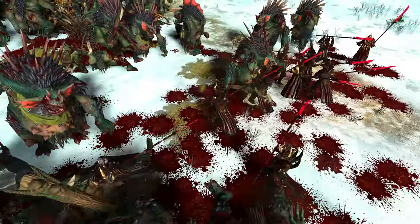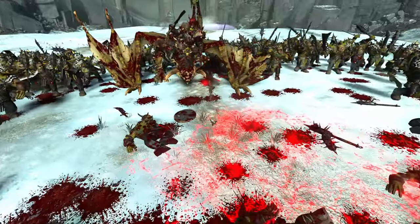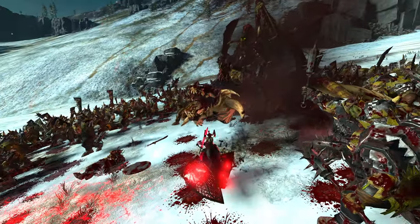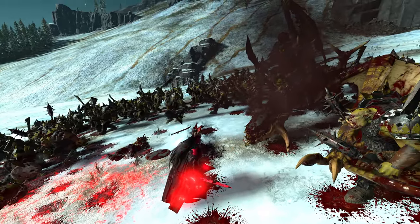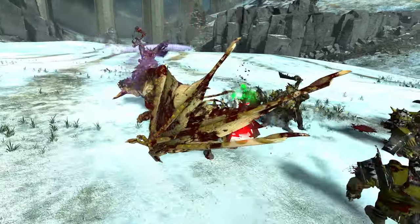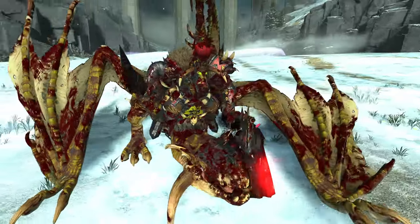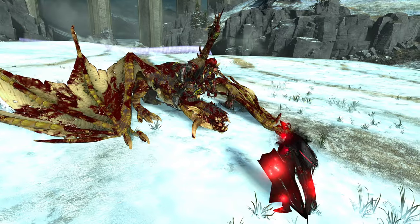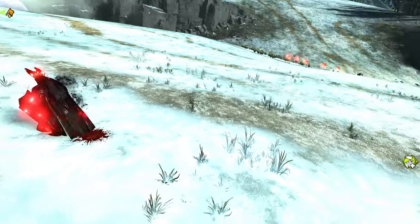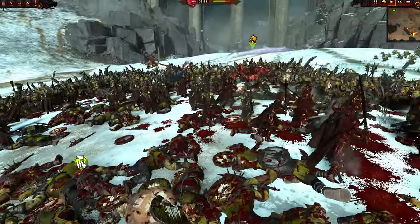We've deployed our Blood Dragon units together with Bloodkin Thralls to fight the Orc Boyz and Biguns one-on-one, while our Disciples of the Path and anti-large Depth Guard and Deck Watchers are deployed in the rear where the enemy trolls are — they should be able to obliterate those trolls no problem. The trolls may be much bigger but that doesn't make them stronger, and indeed they're going down fast. River trolls, irregular trolls — same goes for all of them. Azag is still fighting but down to about 30% HP.